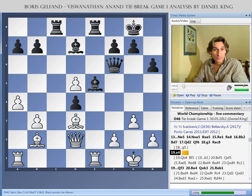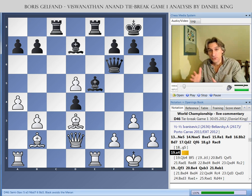I'd like to take a look at all four games, and I'm going to focus in on a few key moments. I'm going to devote one clip to each game. I'm going to plunge straight into game one. Gelfand has the white pieces, Anand has the black pieces, and we join the game after 19 moves.